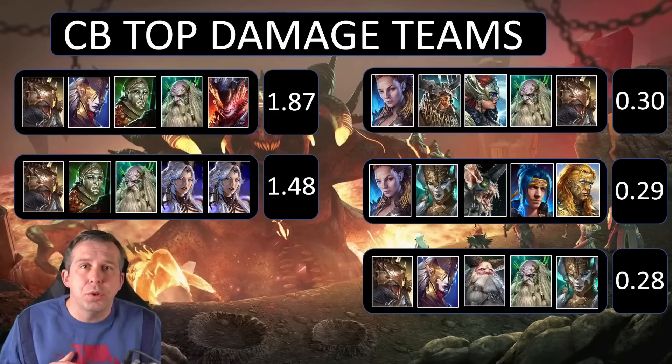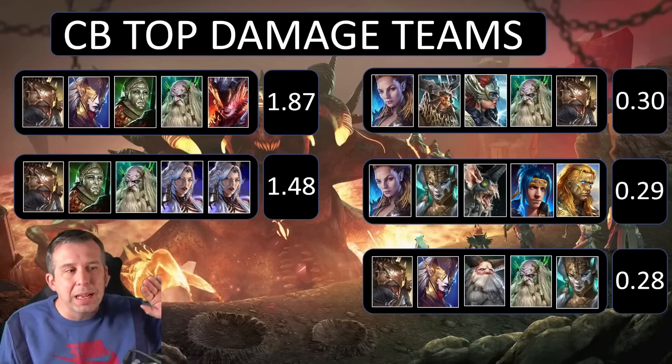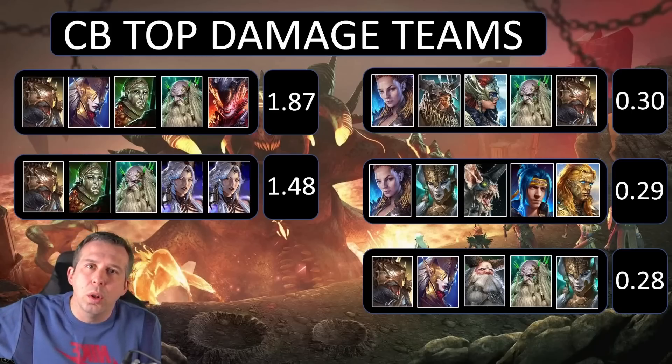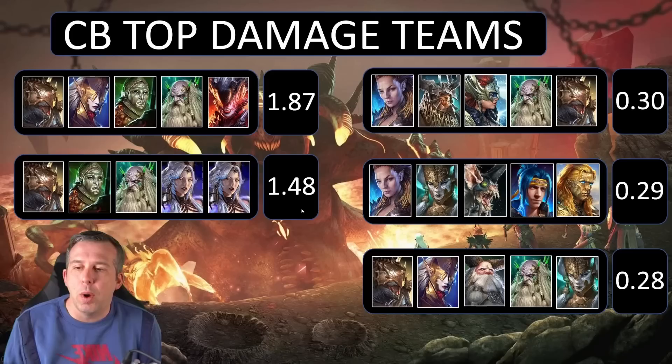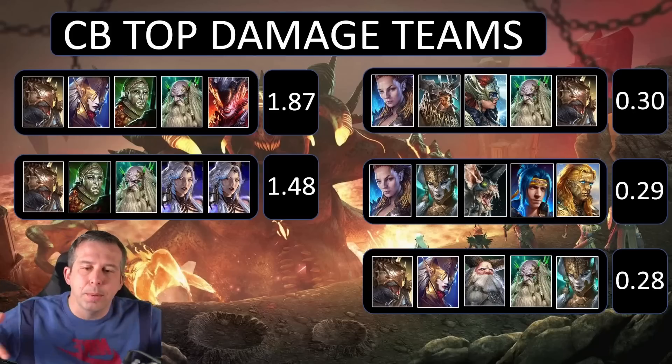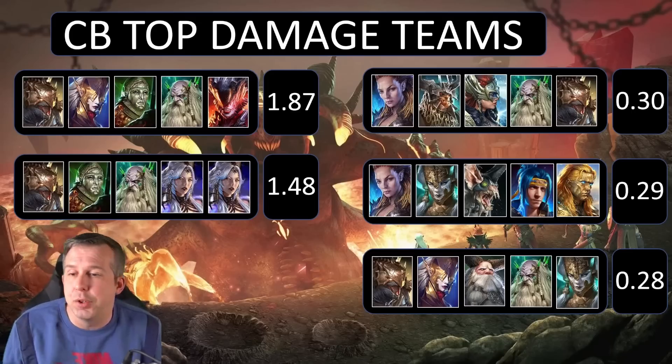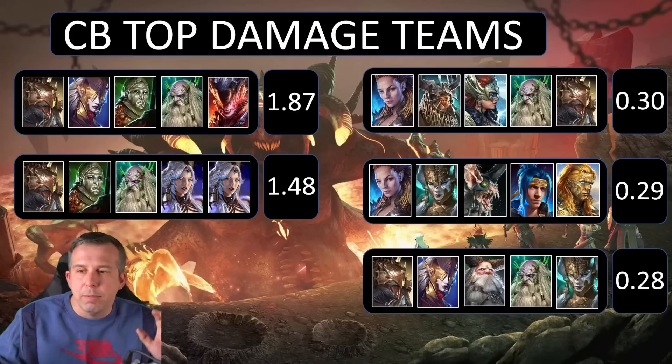We then have two versions of the infinity team. Higher damage runs have been recorded but weren't captured on the optimizer, so the numbers here are lower than the actual world records. The two best teams we've seen are two versions of the infinity team — the double Yumiko comp which eventually broke all world records, with Cadaver doing the work at 1.48 billion damage, and another version without double Yumiko, relying on Hellborn the rare and Lanakis to keep extending shields.